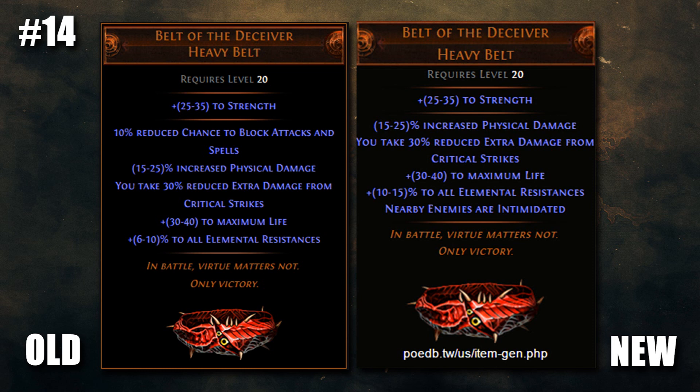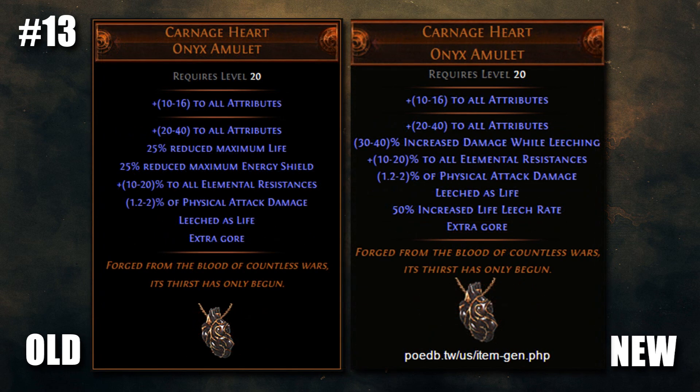Not to mention it can be worn from as early as level 20. Speaking of melees, Slayers just got some serious love with the crazy buffs to Carnage Heart. The reduced life and energy shield mod has been completely removed, in addition to two new leech mods: increased damage while leeching and 50% life leech rate. Up to 56 all attributes, leech, leech rate, 40% damage and resists — Carnage Heart is an extremely solid amulet now. Just watch your FPS with that extra gore mod.